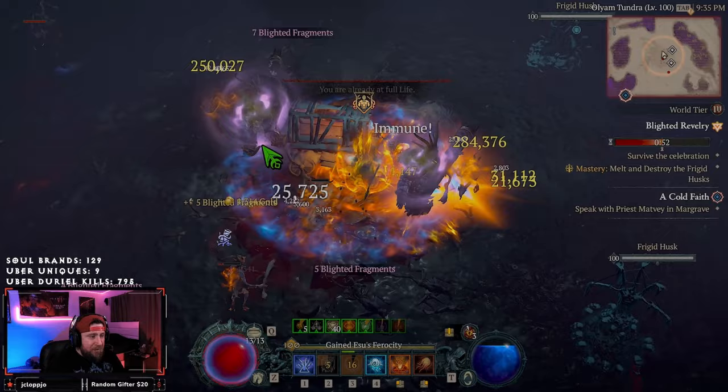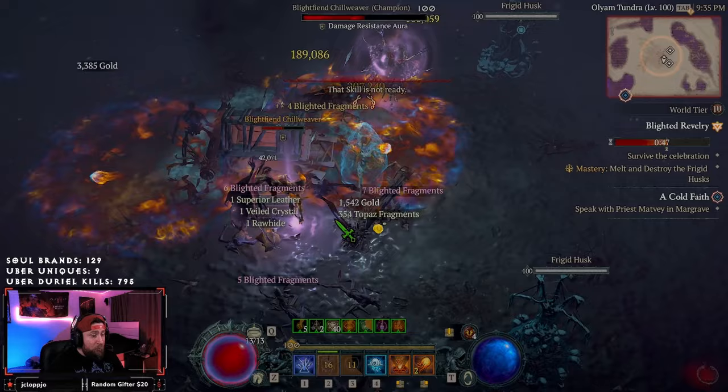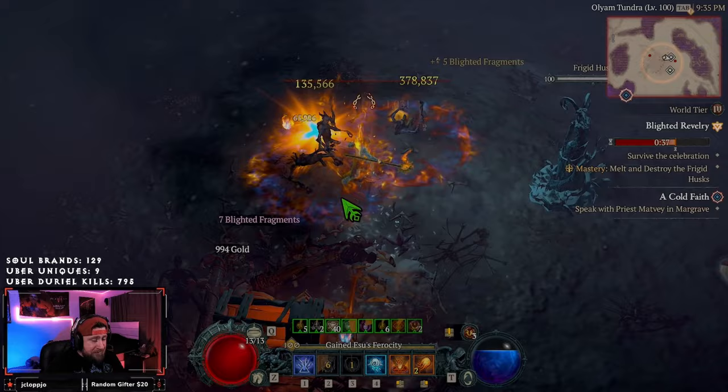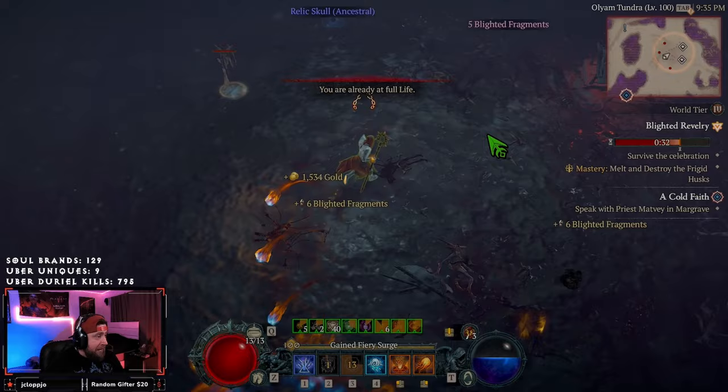As you can see, the more monsters we're killing, we're still part of the event and we are just racking up a ton of blighted fragments. You do have to destroy all of them within the time limit to summon the boss — don't be like me and accidentally forget, letting the event end without getting it.